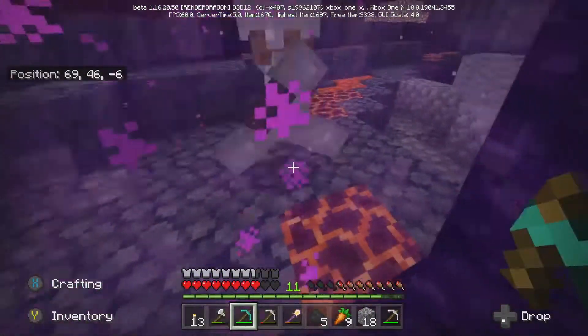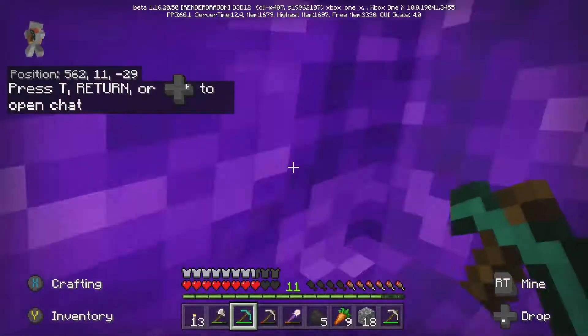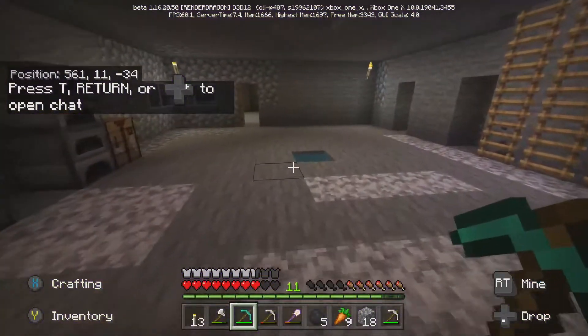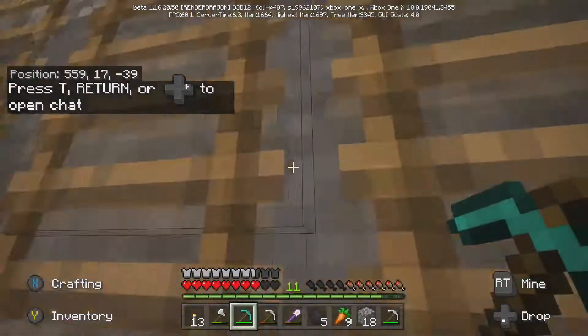So I'm gonna start the lava feature, we're gonna go get some food, and we're also going to start the stairs and maybe start knocking down that mountain — depends on what we've got with the levels.